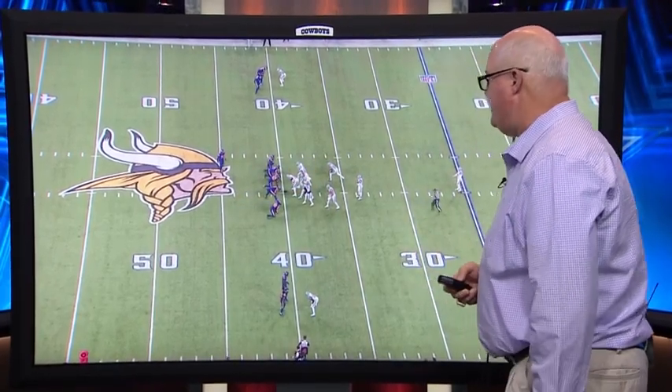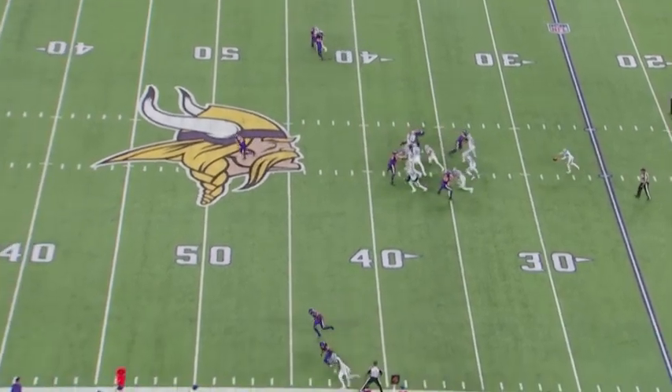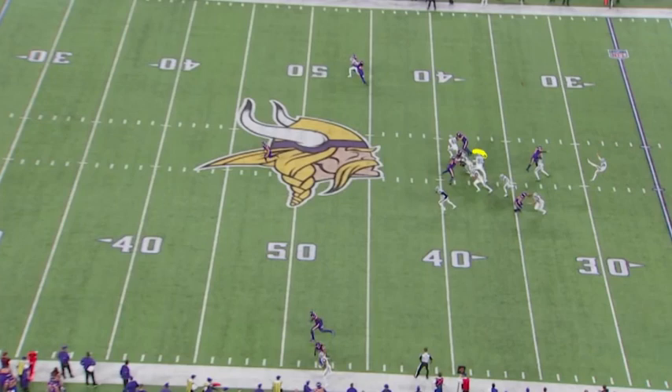I'm going to run the play for you forward. Kyle is playing the guard spot right there. There's his settle. He made his responsibility, he releases behind Lattisor, and now he's going to start down the field. When you're doing this, it's not just running aimlessly — you have to play with some awareness and know what's going on with the blocking scheme down the field.